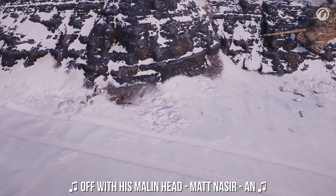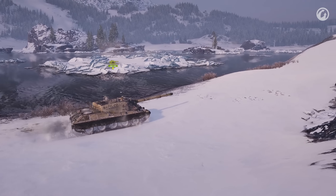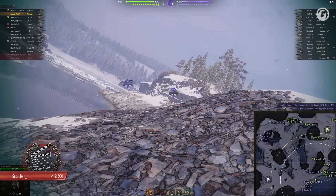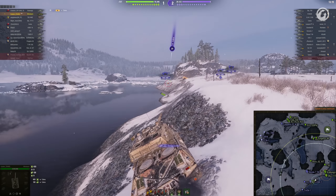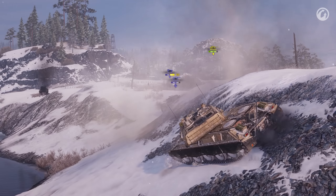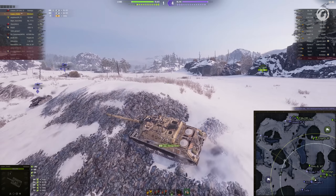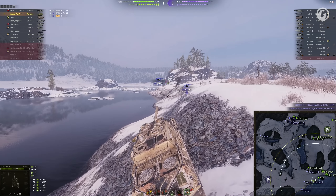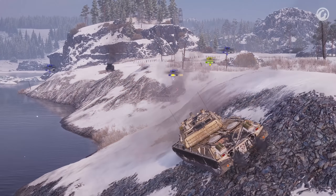Up next we've got a tank I've been looking forward to for quite a while — it is the mighty Minotaur OTD at the hands of Scatter, who's going all in! Now that's what I call a good opening clip! Almost 2,000 damage dealt and the entire enemy team prevented from advancing any further!